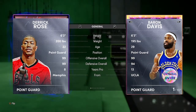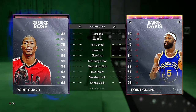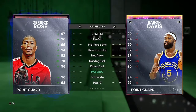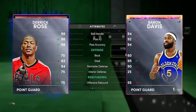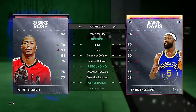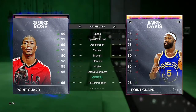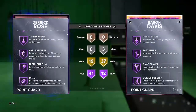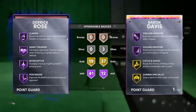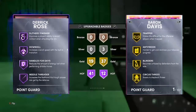Starting with Derrick Rose Dark Matter — six-three, 99 offense, 99 defense. I do expect him to be better than all the Galaxy Opals. He has a 95 mid-range, 97 draw foul, 94 three-ball, 98 driving dunk, ball handling almost 99, great defense both ways, solid rebounding for a point guard, and 99 speed which is amazing. Checking his badges, he has 41 Hall of Fames — he does have Diamond Ring, Clamps, Downhill, Circuit Three, Deep Three, so this Derrick Rose is definitely broken.